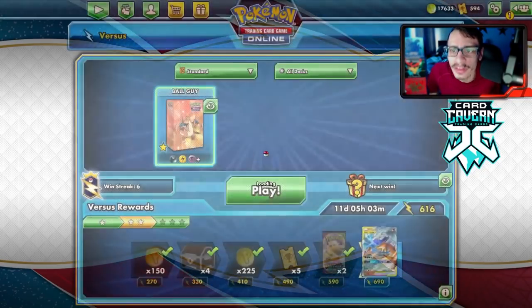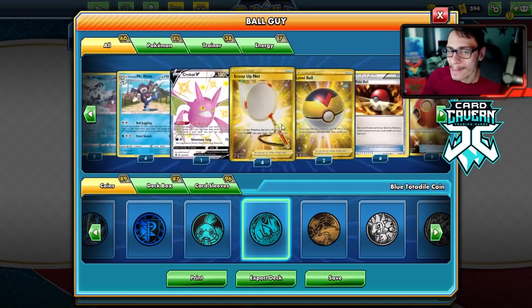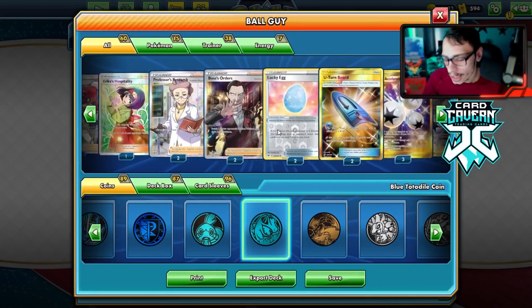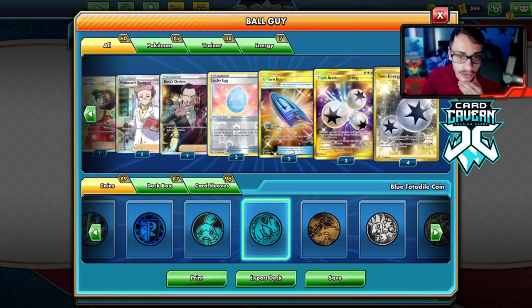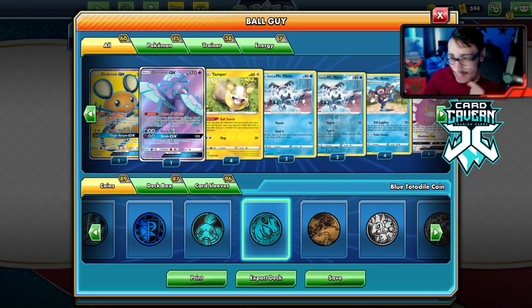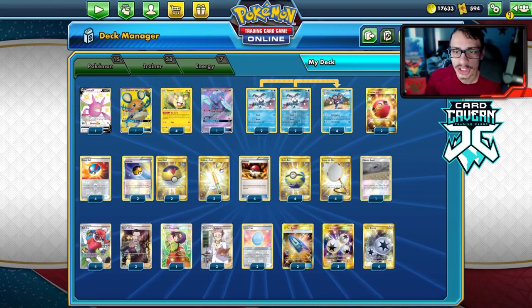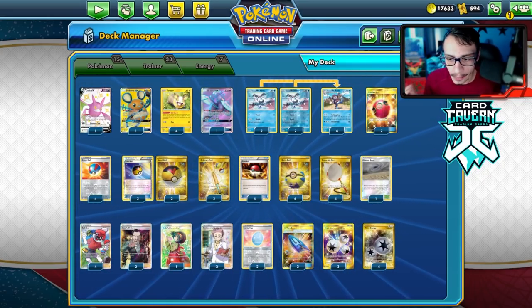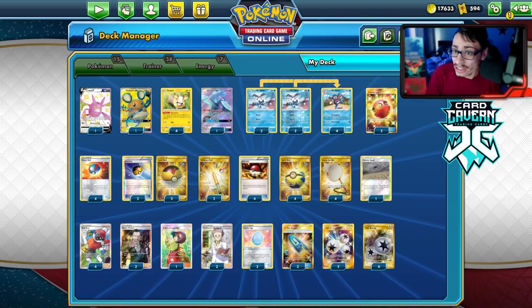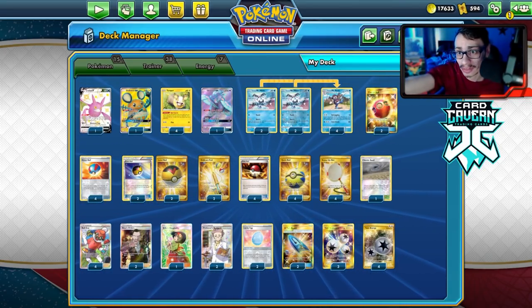That wraps it up for the Ball Guy deck video! I'm very content with this list. I might cut a third Yamper for maybe an extra Lucky Egg — it's actually pretty good in this deck. Maybe I'll add a Mewtwo or a Zigzagoon for that 10 damage ping. Make sure to leave a like if you enjoyed — let's try to smash 200 likes. We took down Eternatus twice and beat Centiskorch as a Water-based deck. I'll see you guys tonight for a stream at 6:30 PM Eastern. VMAX videos are next — thanks for watching, have a good day!